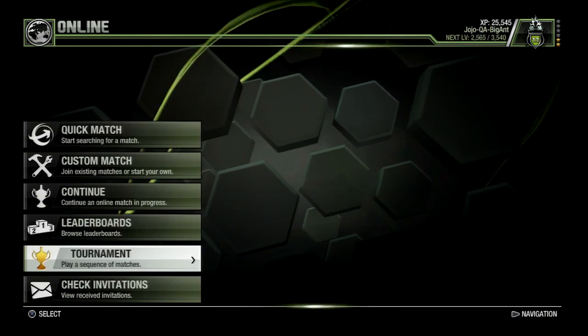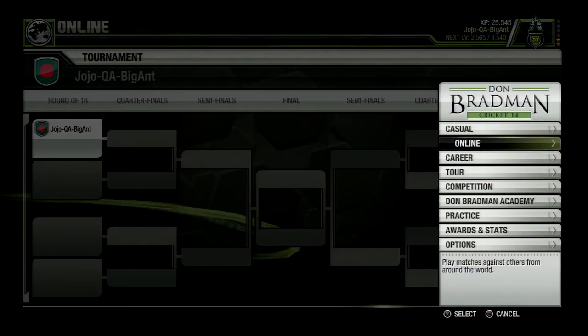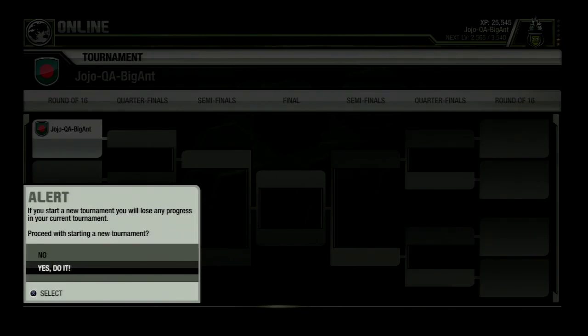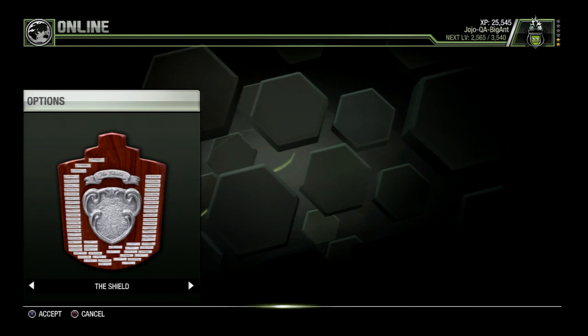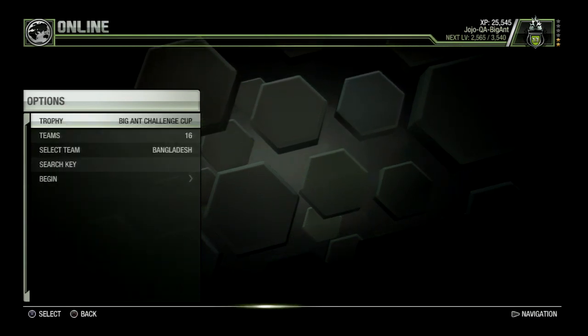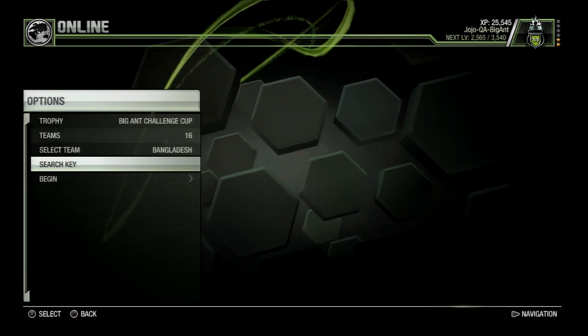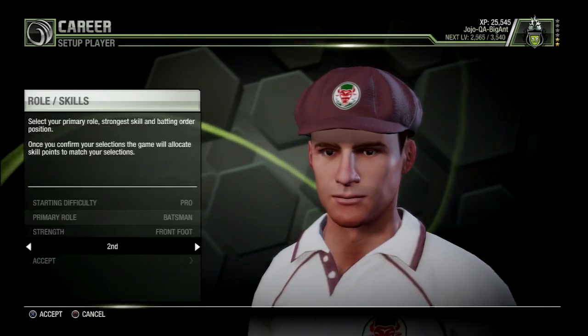Here I'm looking at the online tournament function. You go into online, then into tournament, and you'll be set up with this tournament bracket. You can play with either four, eight, or 16 teams in what I think is a five-over tournament by default — not sure if you can change it yet, possibly coming in patch three. You can play for a specific trophy, and with the search key you can put in a keyword for other people to type in to find your specific tournament.